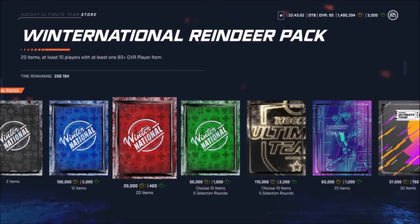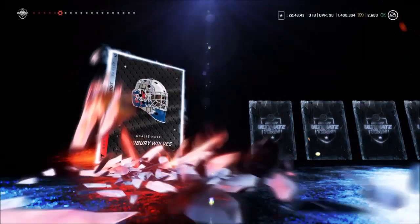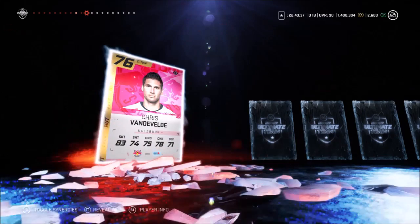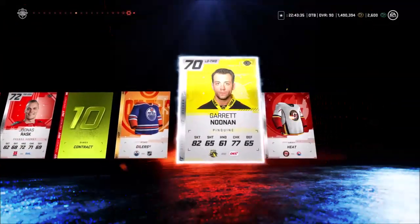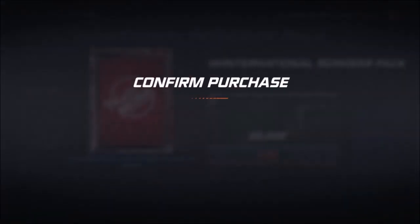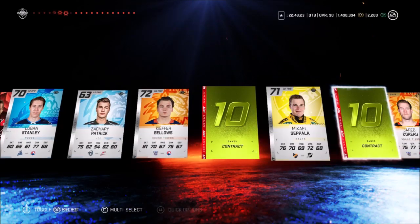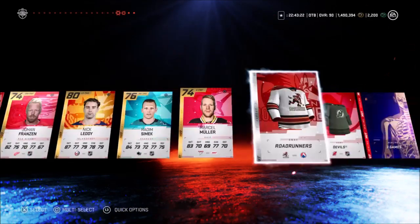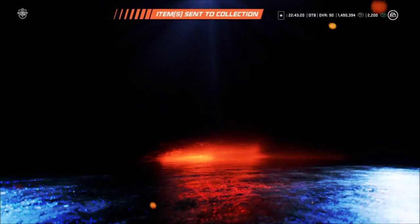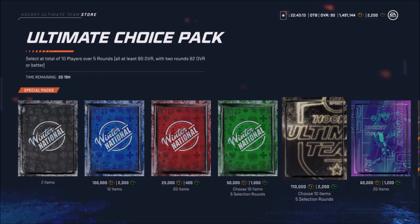Let's go with two more of these and then we're gonna go with the absolute big pack. Tanner Kiro. Datsuk will be on the team at the end of this episode no matter what boys, so stay tuned. That's a Vasilevskiy right there — I think that's our 80 plus. Indeed it is boys. These 400 point packs are not very good. I've never really liked them other than that Larry Murphy.